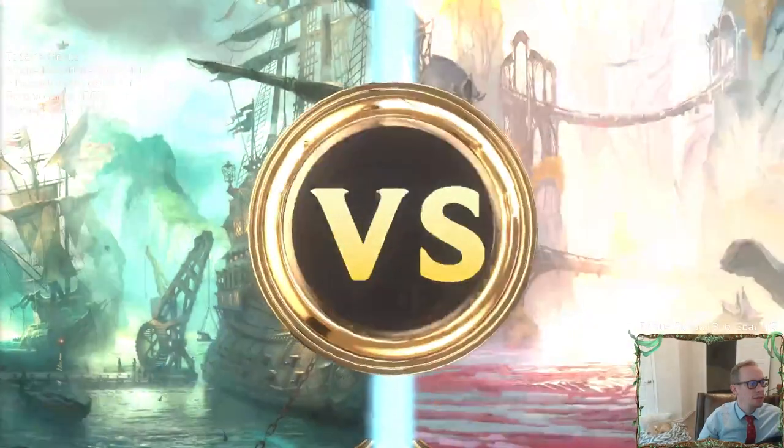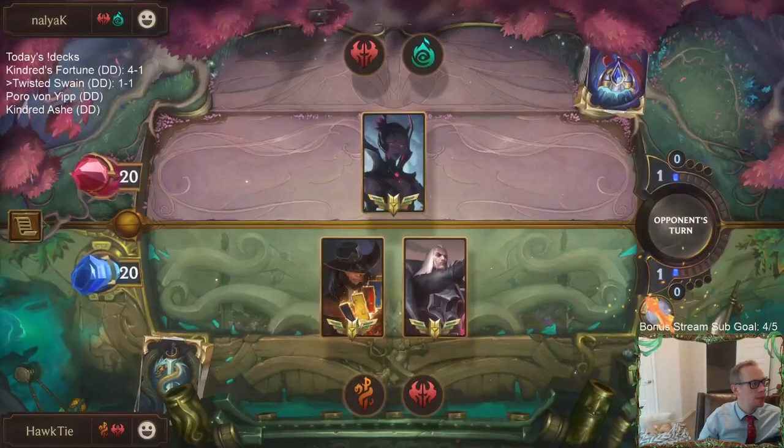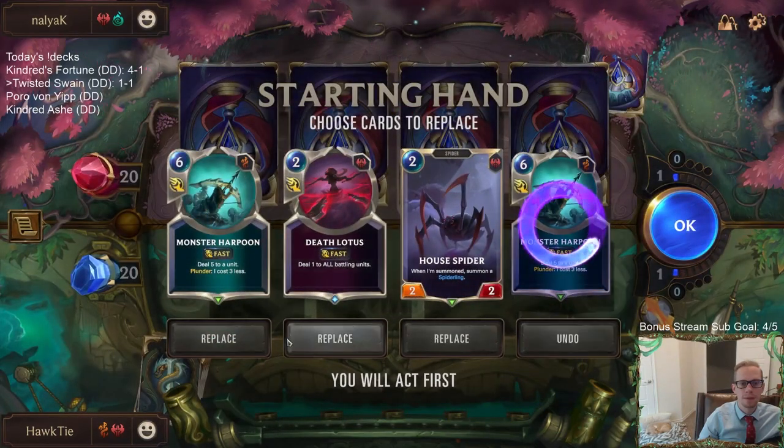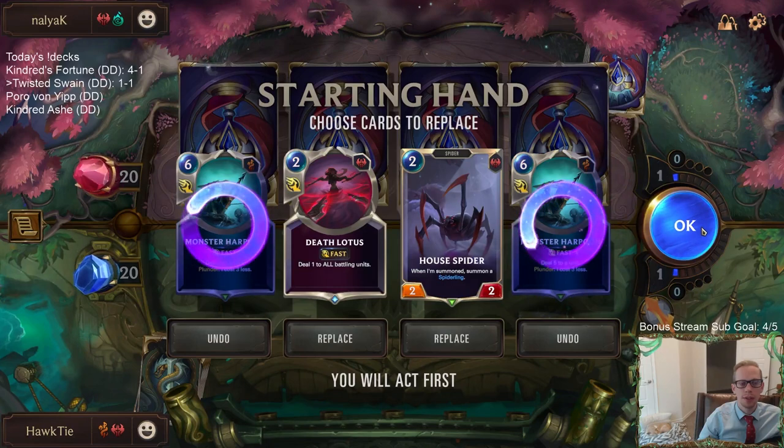Alright, playing against Elise - this one should hopefully be a lot better matchup for us. Death Lotus and House Spider - I like seeing both of those.